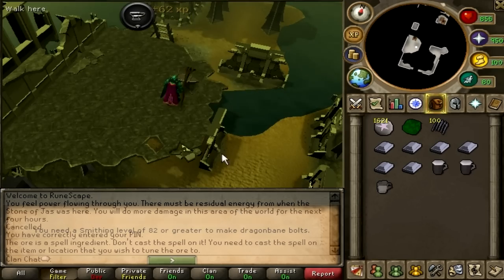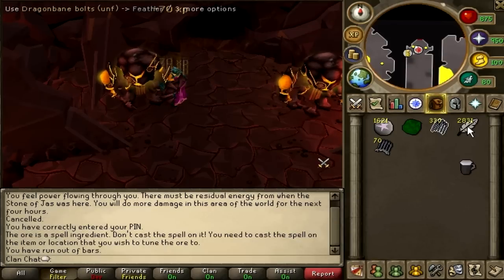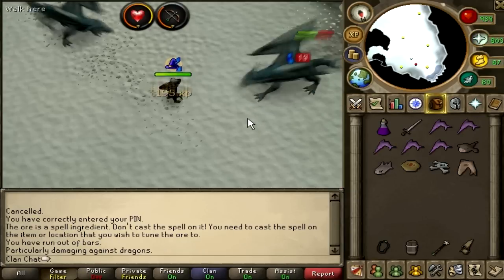Smith the bars on the anvil to get unfinished bolts. Use feathers on them to complete the bolts. Congratulations, you can now own dragons with range.